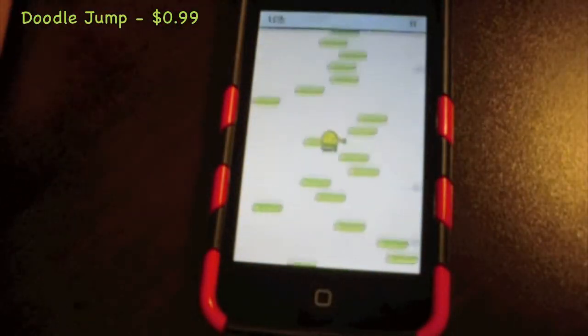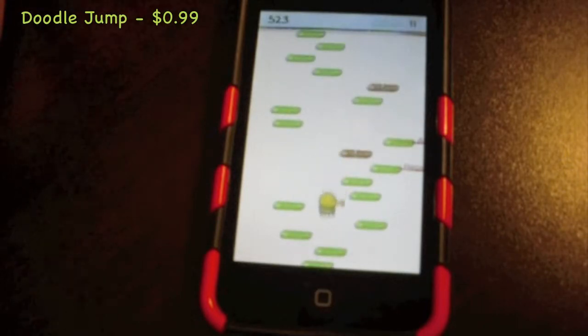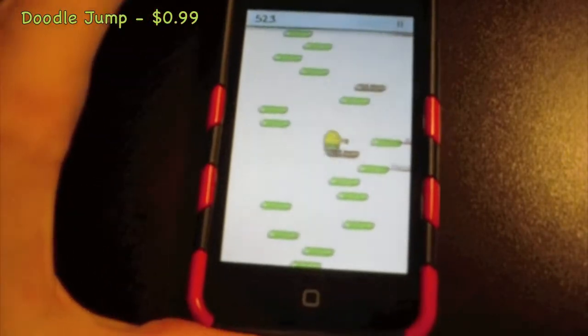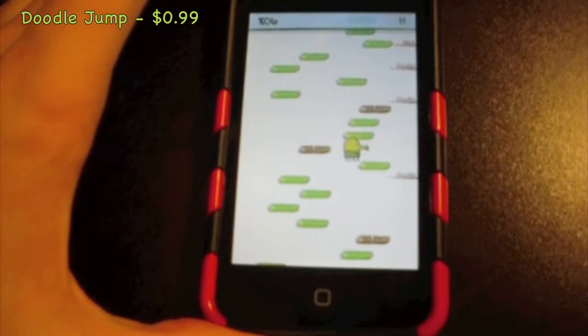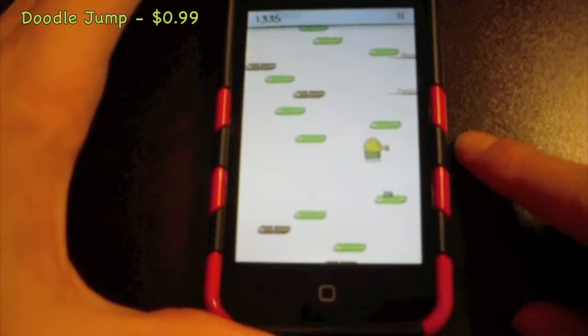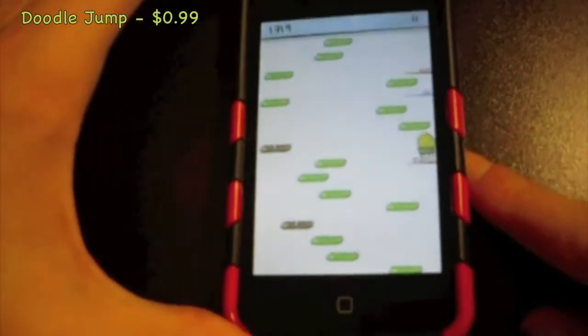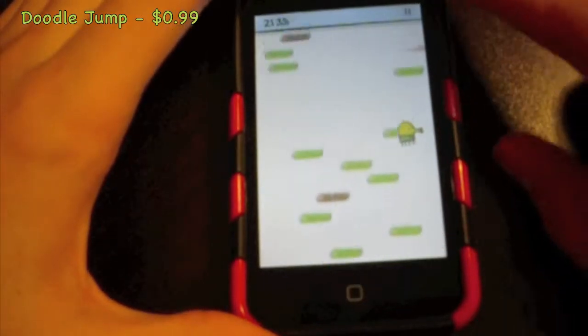When you play, the simple object of the game is to get as high as possible. It sounds simple, but there are certain platforms that will break and certain ones that will do different things. Basic controls: you tilt to move the character.